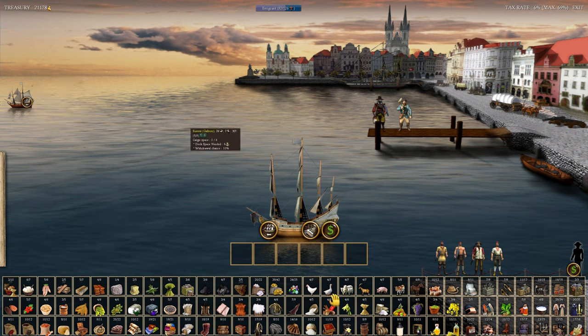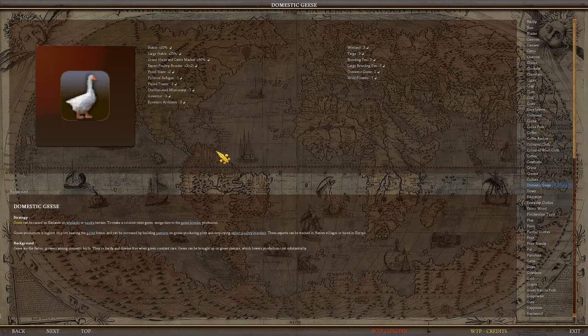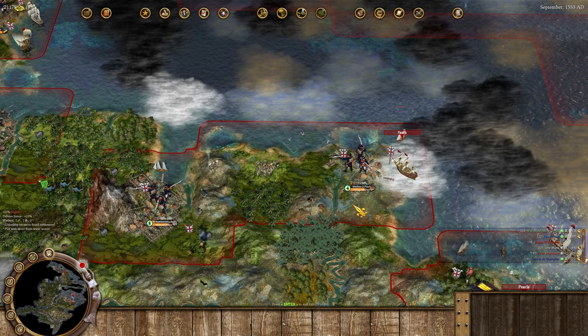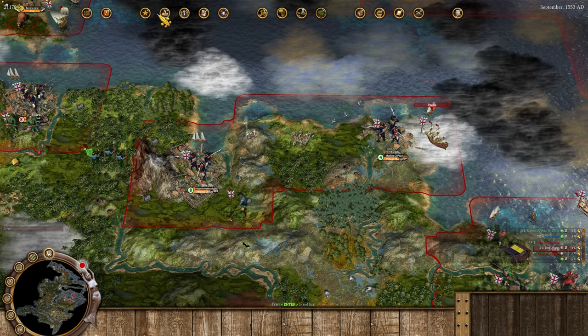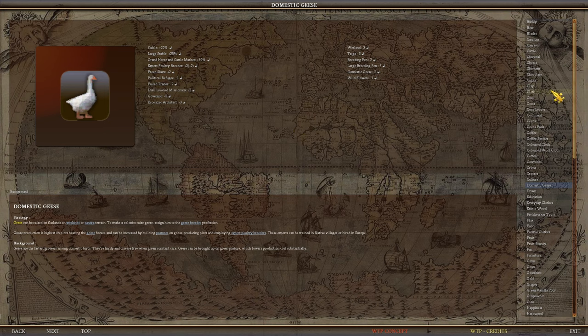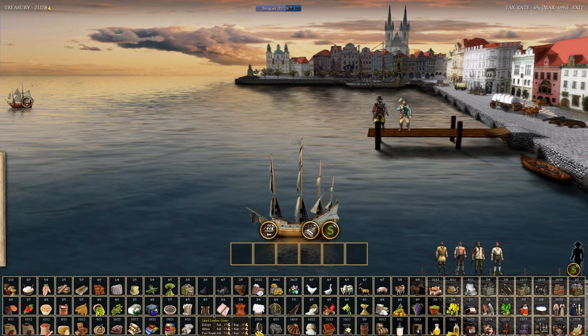I need to swap the indentured servant with an expert poultry breeder so the indentured servant can fight instead. I can now grow poultry in Mother of Pearl - geese grow on wetland and we can grow some right there. From geese we can make down, and then you can combine down with leather goods to make lined leather coats. They're stitched together by a colonist with the leather clothier profession using cow hides and down. Lined leather coats sell for 17 in Europe; regular coats sell for 8, luxury coats 14.